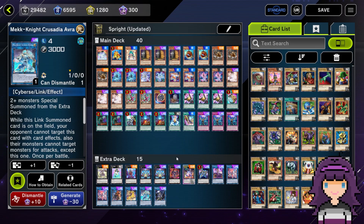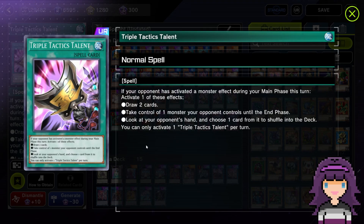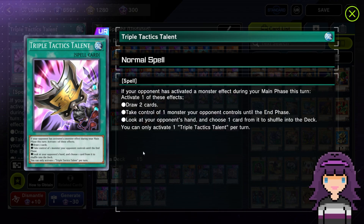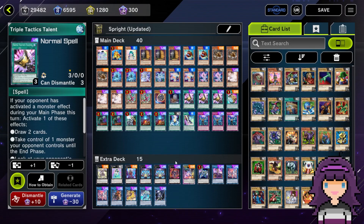We are definitely rocking this Sprite list pretty hard. The other card I was kind of thinking about taking out was the third Triple Tactics Talent. There have been a couple of games where opening two copies or top-decking another copy has just kind of screwed me over. It's always a fight whether I want two or three. I really like having it in my hand, so I like having three in that regard, but having multiple copies is not that great. That's pretty much where I am at with the list. Let's break it down card by card.